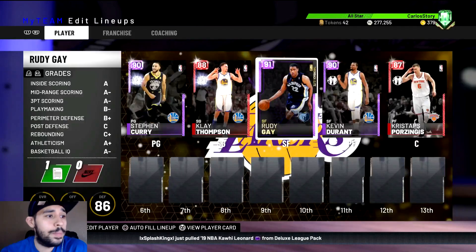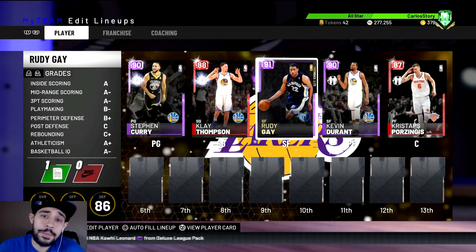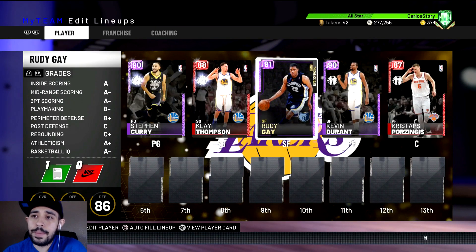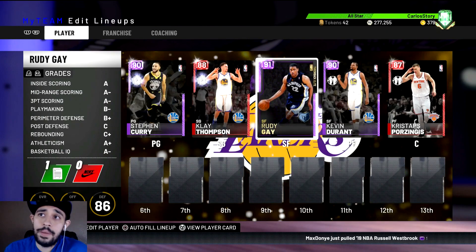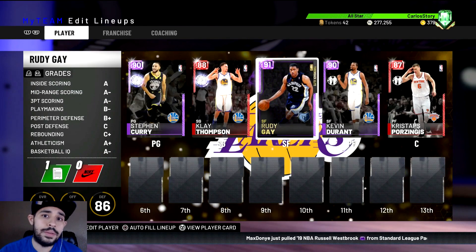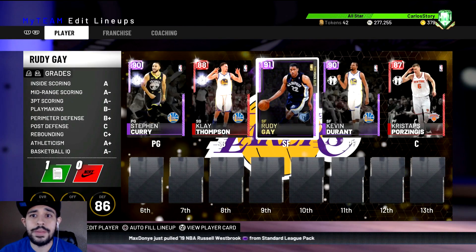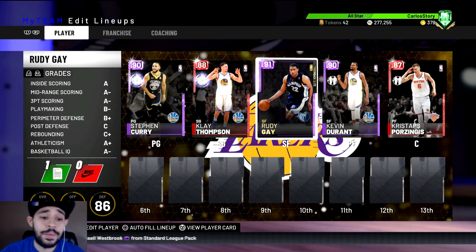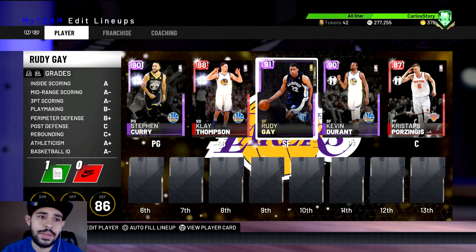These five players are definitely your go-to cards in NBA 2K19 if you want to go 12-0. Let me show you quickly what your team should look like - this was the team I went 12-0 with. I did have other players off the bench on the budget side that I really enjoyed. If you want to see that video with the best budget ballers or a top five reward players, leave a like on the video and subscribe to the channel.